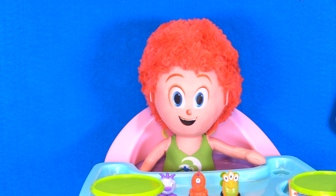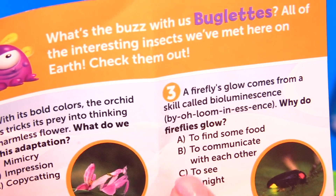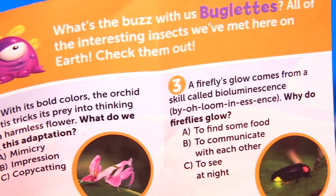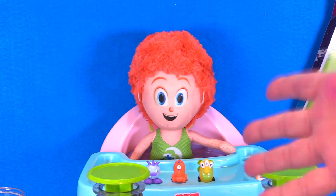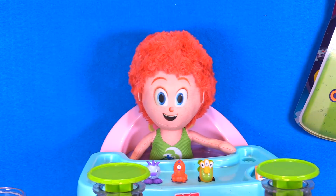Dennis, what is it? I'm going to guess B, Goldie. Dennis said B — to communicate with each other. I don't know guys, I don't know the answer. Let's flip it over. Three is B. Dennis, you were right! It was B — they do that to communicate with each other.